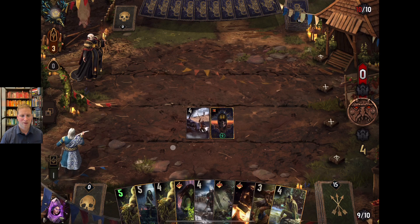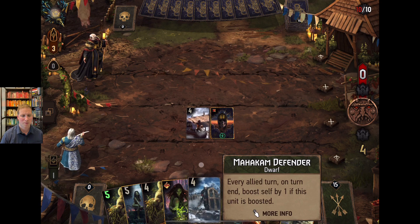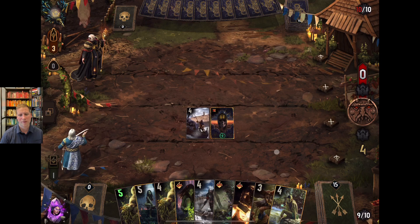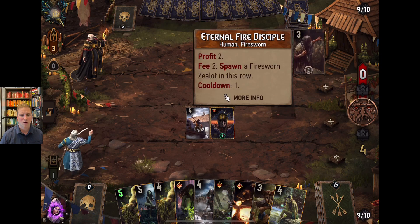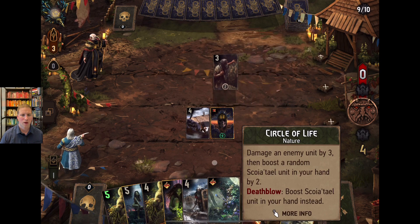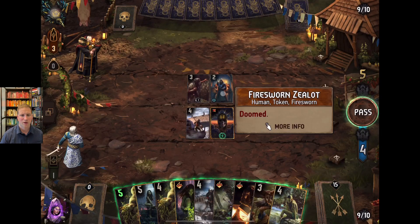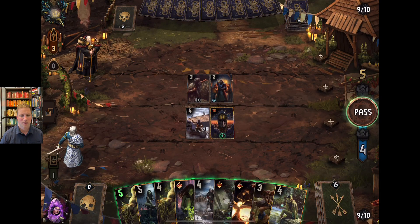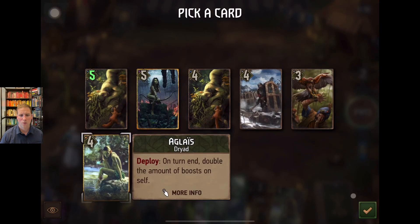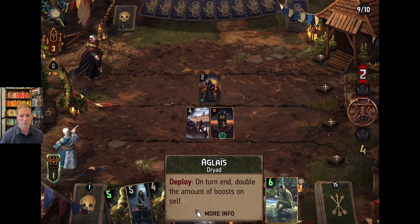Hama Dryad is a priority for me this round because I want that echo card working. Circle of Life is going to work really well against this Eternal Fire Disciple — he's going to keep trying to spawn those Firesworn Zealots. This also works well for us. I know you're going to want to get that dwarf boosted, but trust me — it's worth more points on Aglaes.